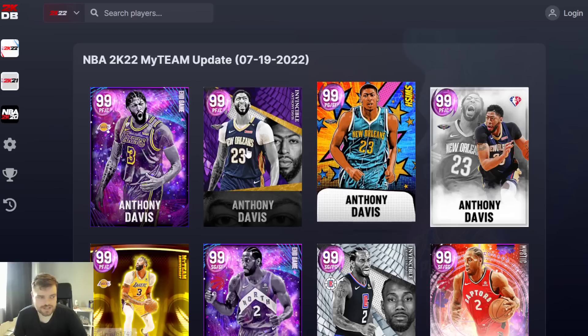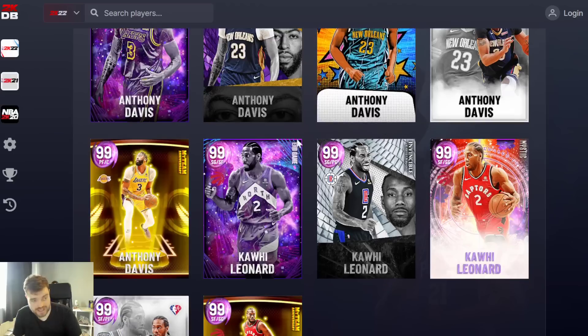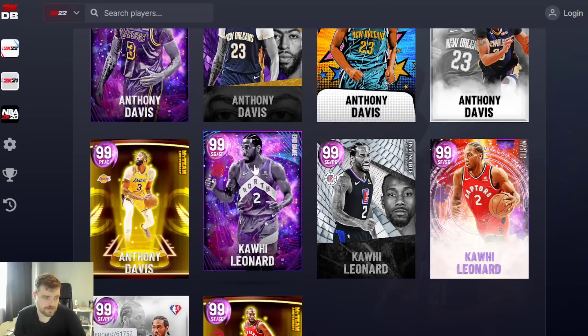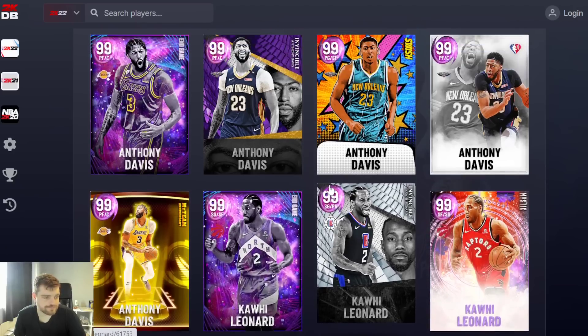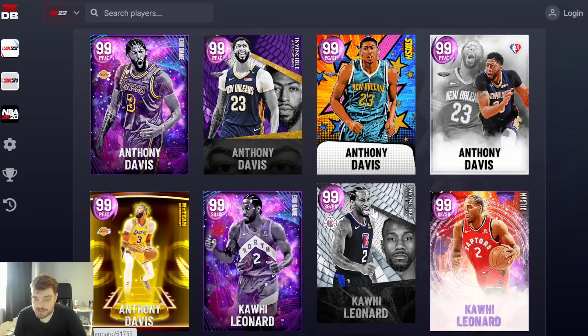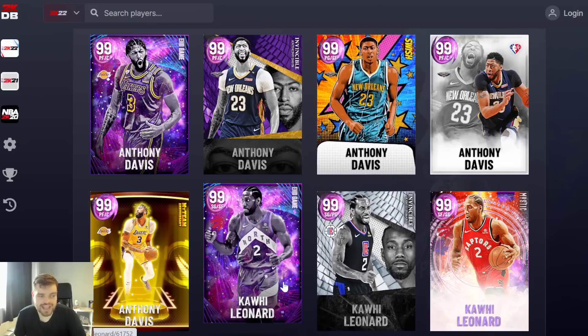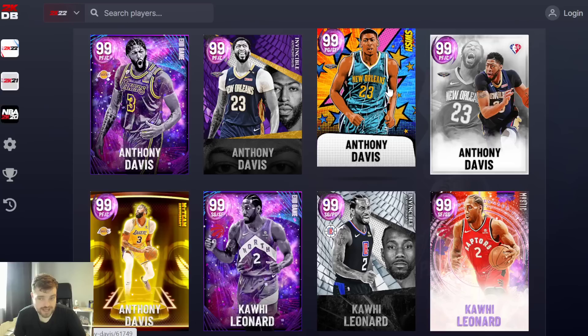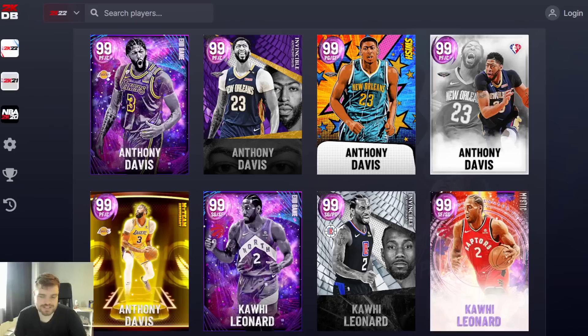So overall, when it comes to these cards, as far as Kawhi's go I would look at this Kawhi as the best one. As far as Anthony Davis's go, it would be the small forward one. Obviously if we can get the Endgame Kawhi, go get the Endgame Kawhi. However, I don't know how much better the Endgame Kawhi is going to be than the invincible Kawhi, because Kawhi's release was already insane. I think this invincible might be the best Kawhi, and this AD might be the best AD. The Endgame versions aren't necessarily the best at either position. Anyway, that is the video — thank you guys for watching, please like, comment, and subscribe.